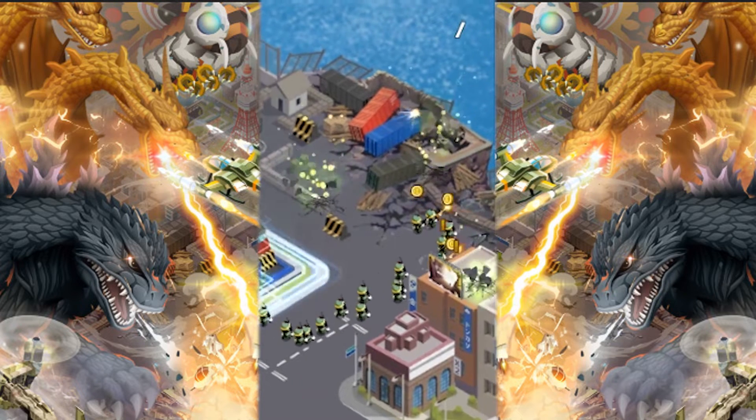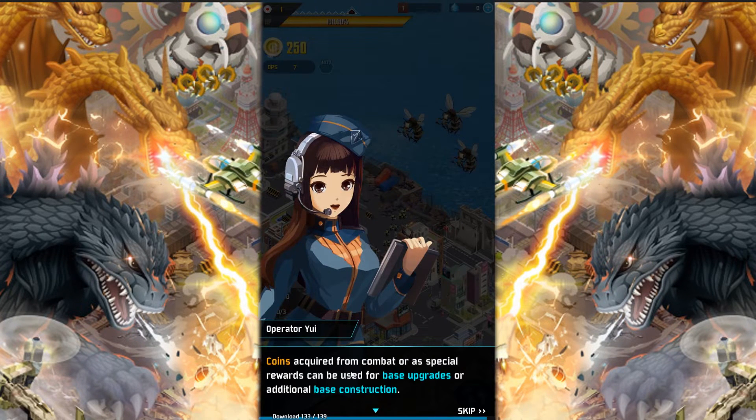So just tap anywhere. Holy crap, look at the wall. Dude, I'm such a good tapping commander. Conquered from combat, special rewards. We use the base upgrades for additional base construction.